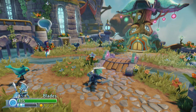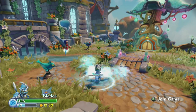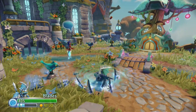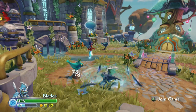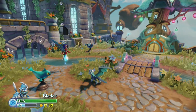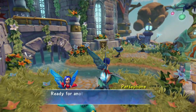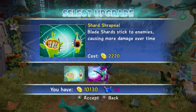I think we've pretty well covered that. So let's go ahead and test it in the cyclone. So they're doing the 78 — there was a 117. Very nice. We're going to get the last upgrade down the Shard Shooter path, which is Shard Shrapnel. Blade Shards stick to enemies, causing more damage over time. Price is 2200.